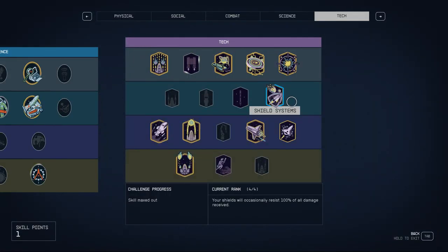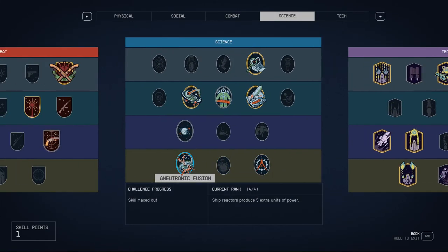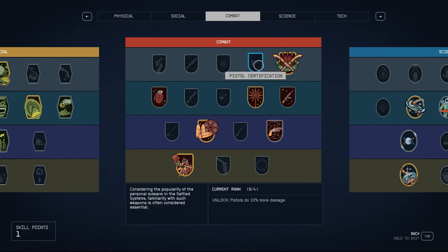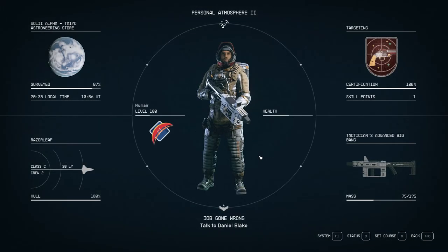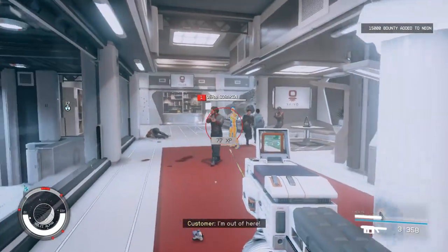That's the end of this video. Thanks for joining me. This is my Space Ace build analysis. The most important skills are Piloting, Starship Design, Automated Weapon Systems if you want turrets, Neutronic Fusion, and Weapon Engineering. For ground combat, Shotgun Certification, Particle Beams, or Rifle Certification depending on preference. There are particle beam pistols that can do 50% more damage. And unless you like having followers, I always recommend Isolation because it gives you a lot of defensive capabilities. Check out the rest of my channel for other videos on Starfield, video games, board games, and other fun things. Thanks for watching, and I'll see you next time.